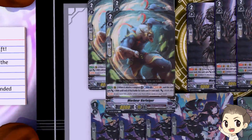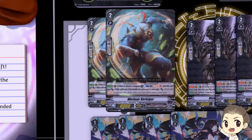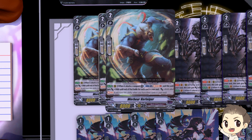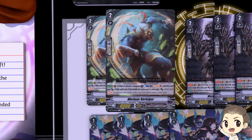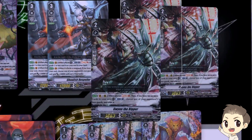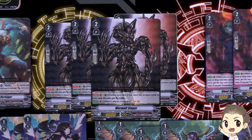The other grade 2 is Werber Werfolger. He has 8k power, which is a bit of a shame, but on Rearguard Circle when he attacks a vanguard: Counterblast 1, Soul Charge 1, and he gets plus 2k until end of that battle for every card in your soul. Importantly, if you soul charge with this ability and have 3 cards in soul at that point, you'll get plus 8k because you'll have 4 at that timing. It's a good card — it gets extra soul charge in the early game and some early aggression. The counterblast might be an issue to some players, but your grade 3s all counterblast too, and one card essentially countercharges, so it balances out.